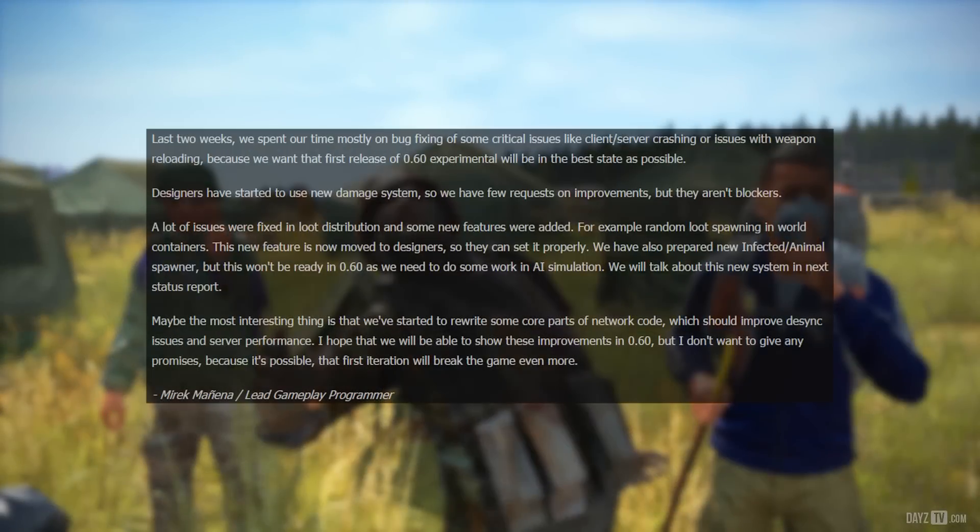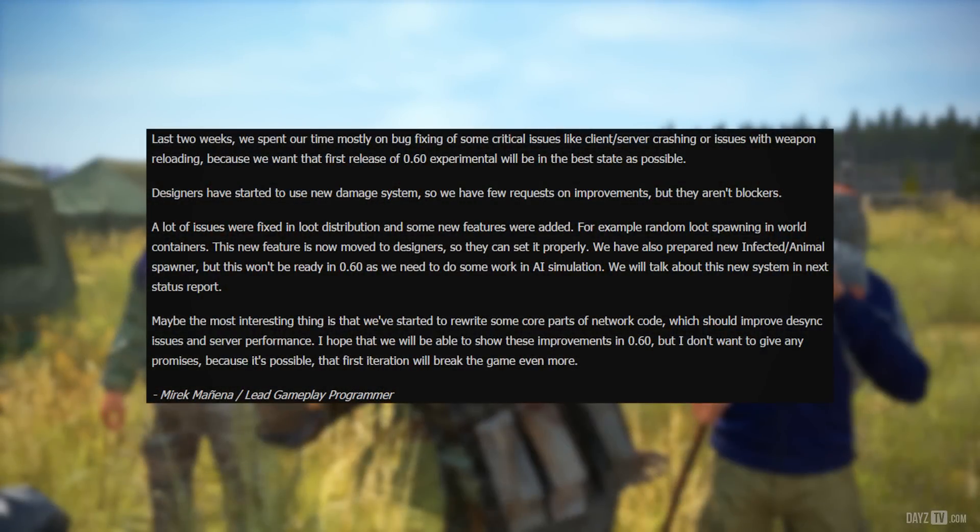Designers have started to use the new damage system, so there are some improvement requests, but they aren't blockers. Many issues were fixed in loot distribution and some new features were added — for example, random loot spawning in world containers — now handed to designers to configure properly. New infected and animal spawners have been prepared, but won't be ready in 6.0 as more work is needed in AI simulation; this new system will be discussed in the next status report.